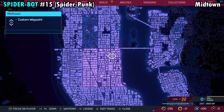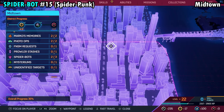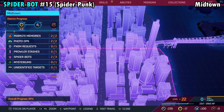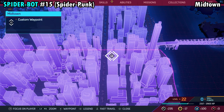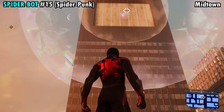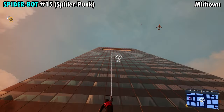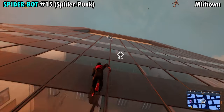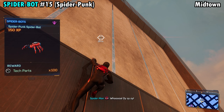Number 15 is going to be found on the northeastern side of Midtown on top of this massive building. Once you get over here, it's going to be on the side of the building where it's tan — most of the building is windows, but if you grab on and go up to where it's just tan, you'll find the spider crawling around. Grab him and you'll get Spider-Bot number 15.